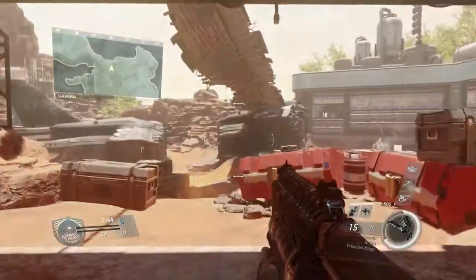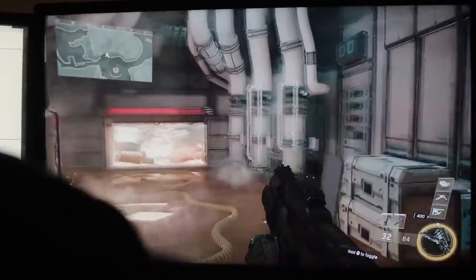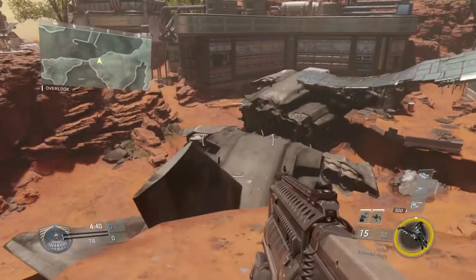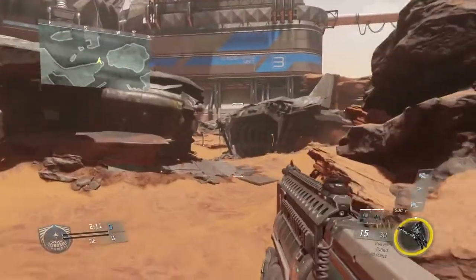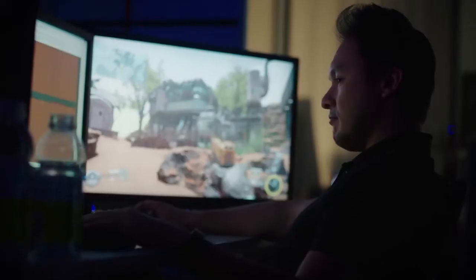Another map we have is called Dominion, and it's a Modern Warfare 2 remake of the classic map Afghan. This time it takes place on Mars. Afghan is such a revered map, not just amongst the fans, but also among everybody at Infinity Ward. It has a lot of different identifiable landmarks that everybody can remember — the crashed ship, the AA guns on the hill — and we knew it was kind of an easy transition over to Infinite Warfare's theater of war. Players can now boost jump up to the lookout and counter snipers with close range engagements.